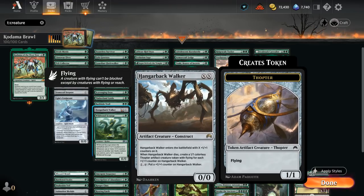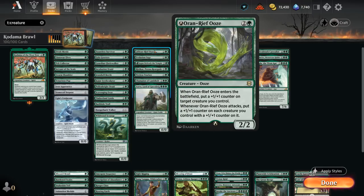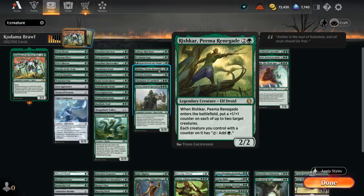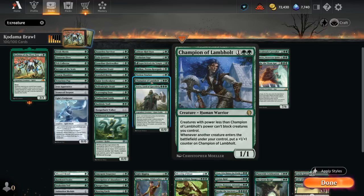Hangarback Walker can turn into 1/1 Thopter tokens when it dies, and Wildwood Scourge can get out of hand quickly as we accumulate more plus-one counters. At three mana, Oran-Rief Ooze adds counters to the team if it can attack. Evolution Sage can proliferate whenever a land enters the battlefield under our control, which gets crazy with Kodama fetching more lands and growing the team. Defiant Salvager makes a mana monk, adds more counters, and eventually transforms into Remnant as a nice mana sink. Rishkar turns all creatures with counters into mana creatures and adds two counters when it enters. Tireless Tracker is great with all the landfall, making clue tokens we can turn into extra cards and plus-one counters on the Tracker.